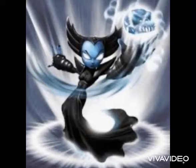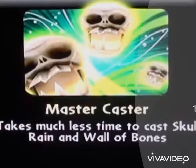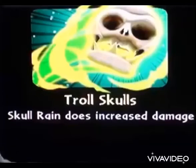There are two upgrade paths: one focusing on Phantom Orbs and one on other moves. Since Phantom Orbs are already great, I'm going with the Sorceress path. The first upgrade, Compound Fracture, makes Wall of Bones do more damage, but I wasn't using it for that anyway. The second upgrade, Master Caster, means it takes much less time to cast Skull Rain and Wall of Bones — this is amazing. The wall comes up almost instantly and Skull Rain is just so fast. This is probably the best upgrade Hex will ever get. The final upgrade, Troll Skulls, makes Skull Rain do more damage — and with Master Caster, this is actually a good upgrade.